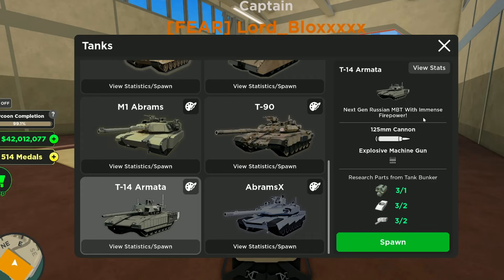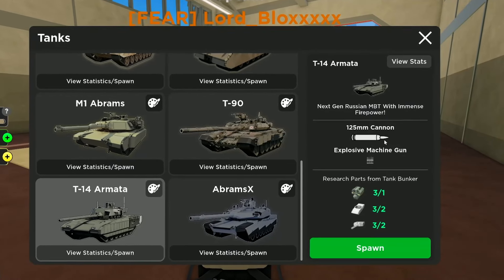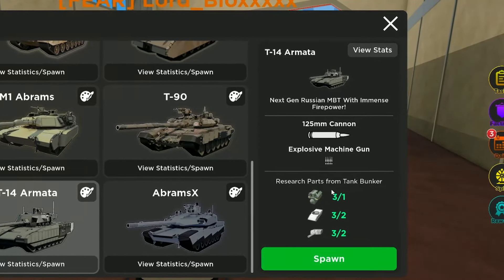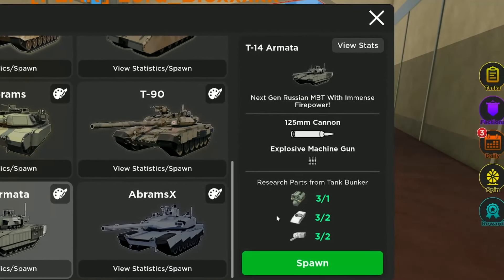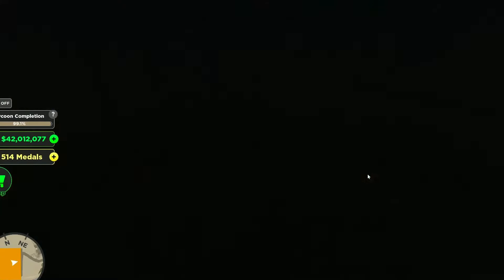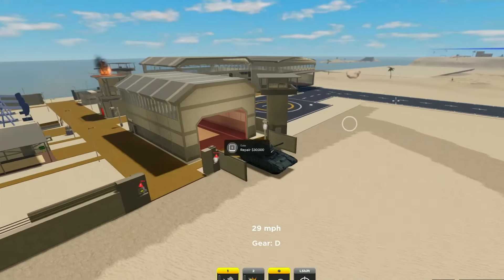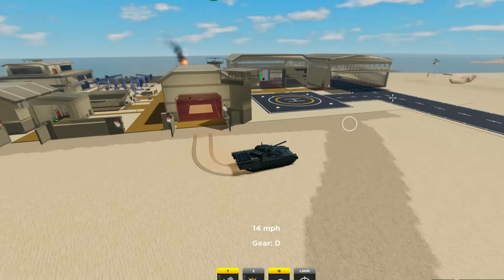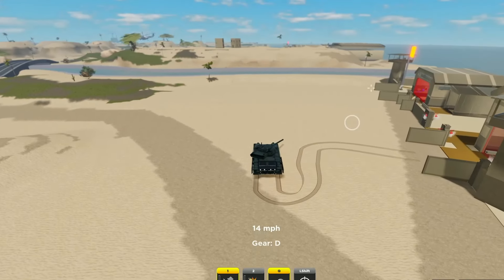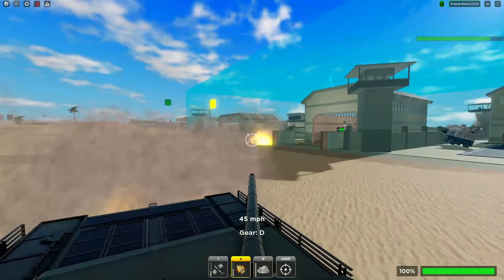The first vehicle of the update is the T-14 Armada — the next-generation Russian main battle tank with immense firepower, a 125mm cannon, and an explosive machine gun. It costs 1 engine part, 2 parts for the base, and 1 to 2 parts for the cannon. It has roughly the same health as the Abrams X and the T-9, and is now ranked as the second most powerful tank in the game, closely behind the Abrams X.